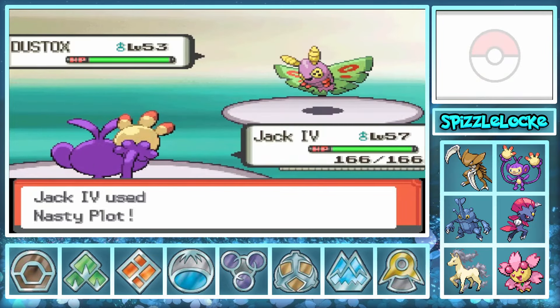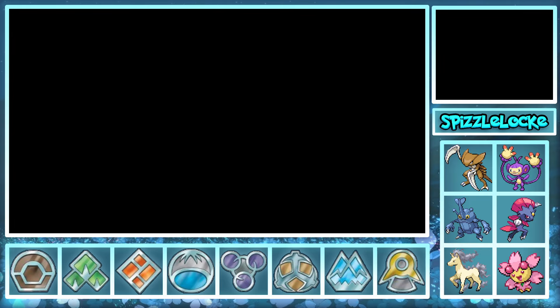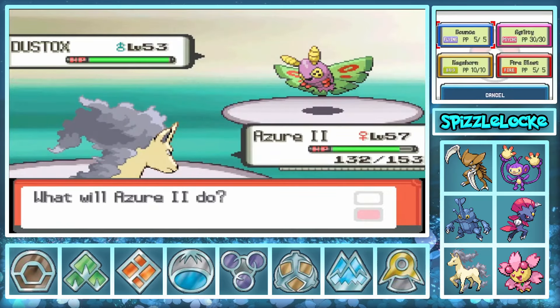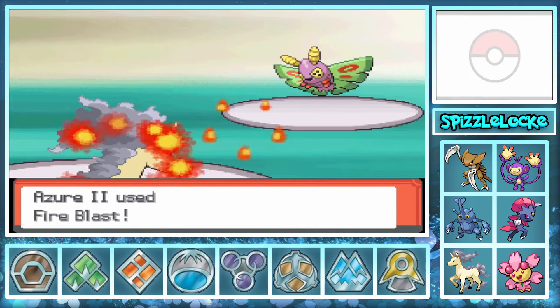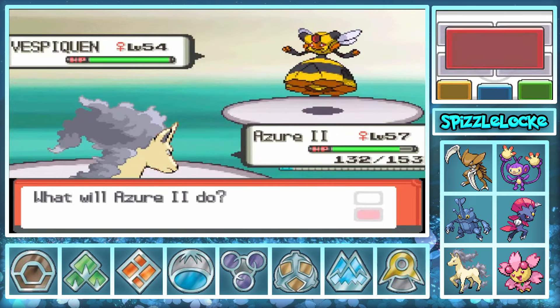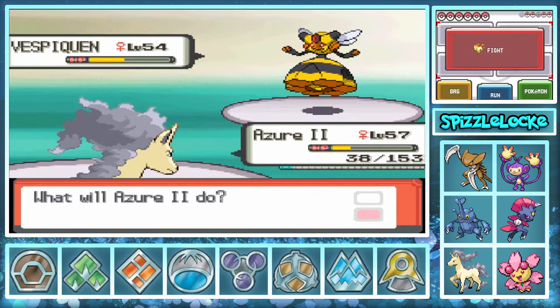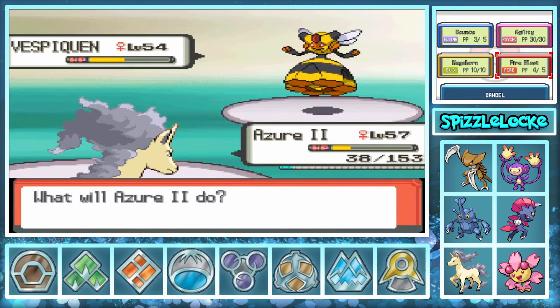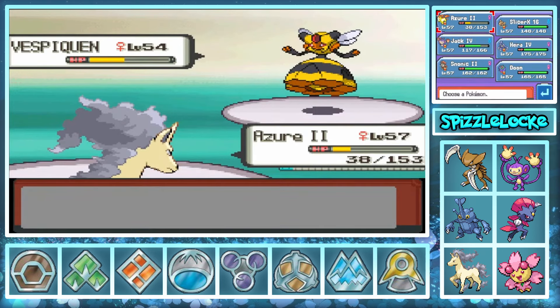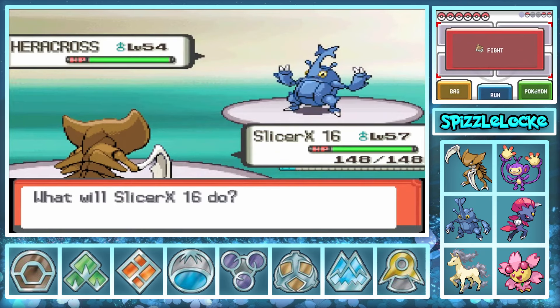With great haste, we barrel into the Elite Four to face our final Gen 4 gauntlet. Knowing Dustox would set screens, we do an Agility double Nasty Plot Baton Pass into Azure, who gets her special defense dropped. Although all of our attacking moves have 85% accuracy, we had a Wide Lens to boost our odds. We one-shot Dustox, but I immediately blunder and use Bounce in order to save a Fire Blast for Drapion. Vespiquen brushed it off and almost killed us with a Power Gem — and now if my next attack missed, Azure would die. I effectively just walled myself from four free KOs. Slicer X comes out to finish the job, and Aaron's scariest Pokémon, Heracross, hits the field.